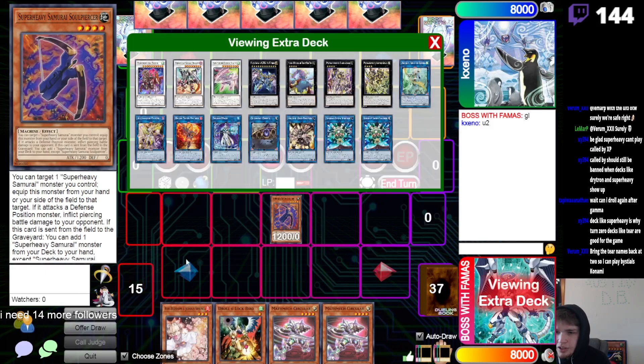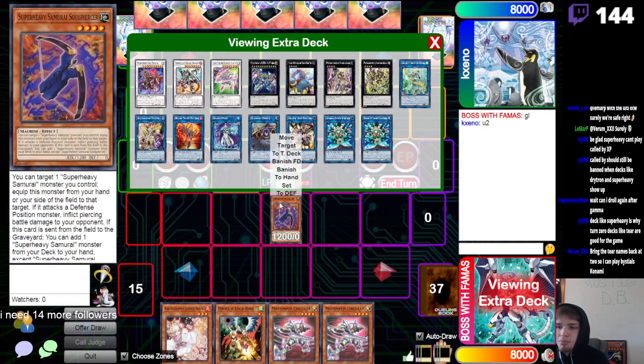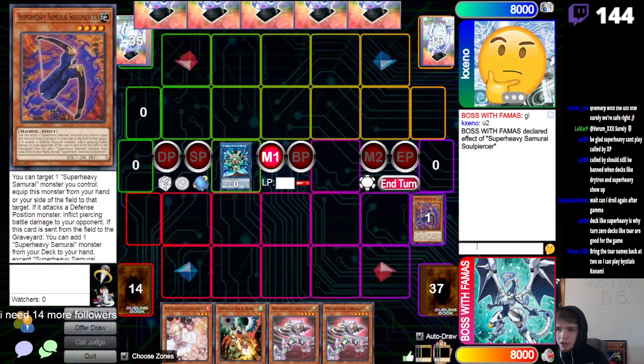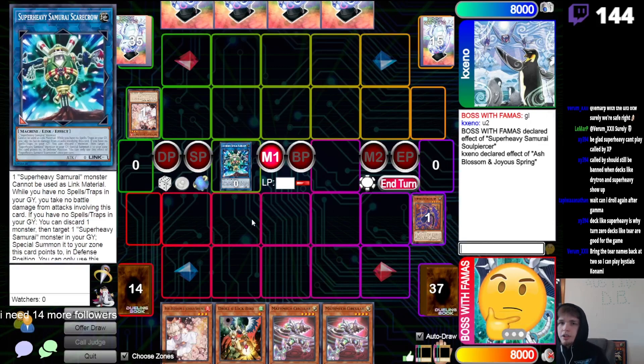The format does feel like you have to hand trap and then Zeus a lot, so having a four-material Zeus is like broken. Go search — you want to stop it? Ash Blossom.